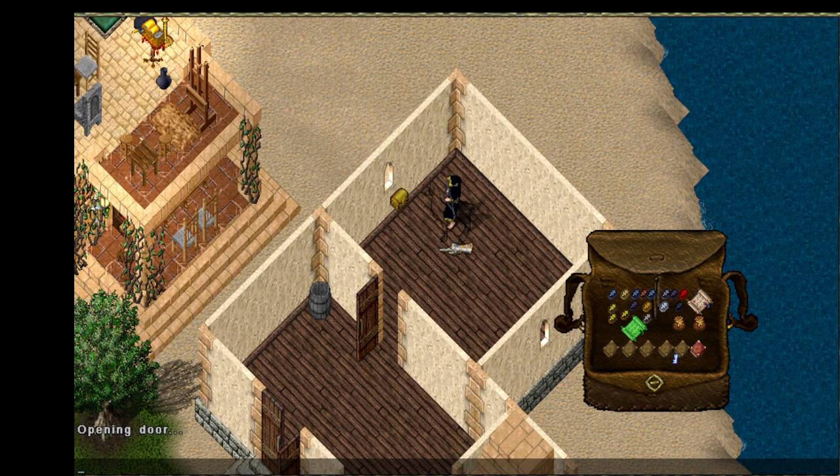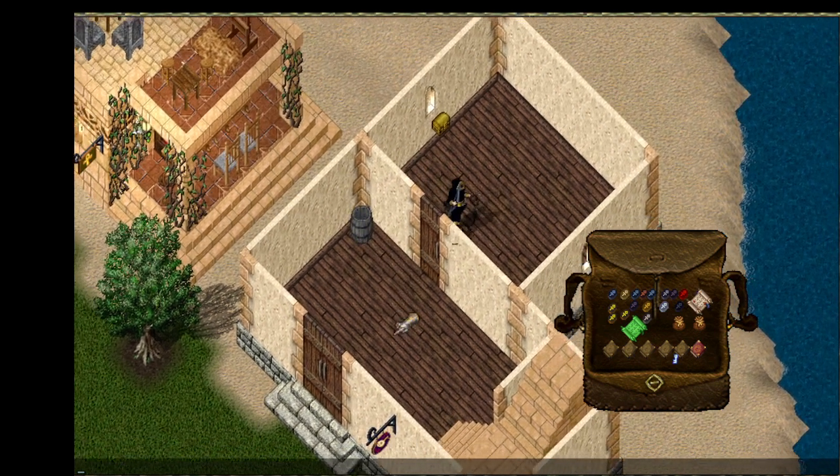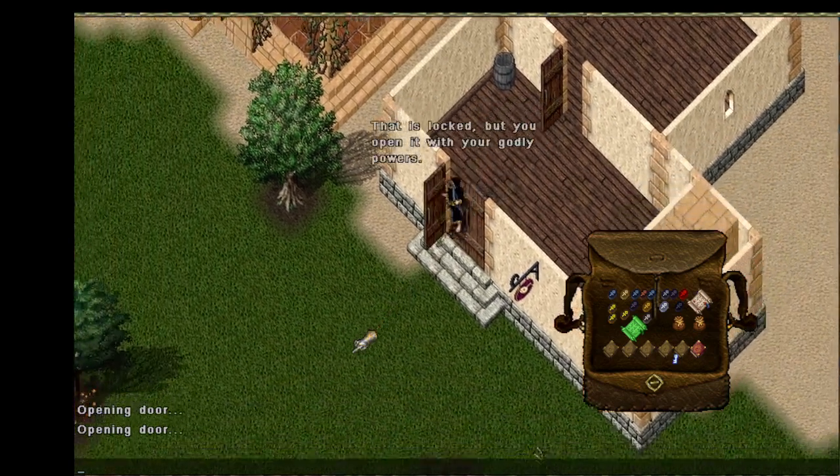We don't move strong boxes — strong boxes are really the property of somebody else. So we won't move those. It'll be your responsibility — in this case any magpie — to have them empty out their strong box, otherwise it would be a pretty rich exploit to get a bunch of people to put their strong boxes in your house, pack them up, and skip to Mexico. So we explicitly don't handle that case.